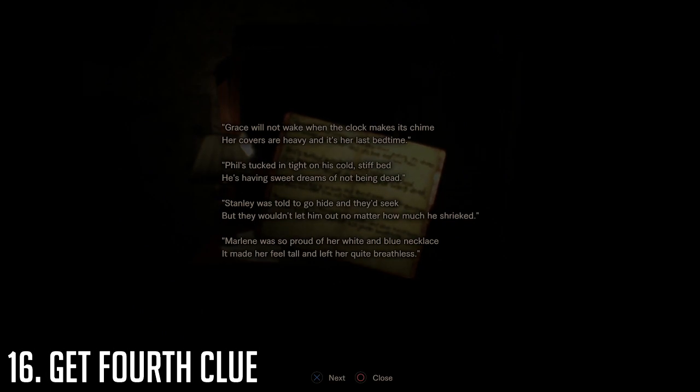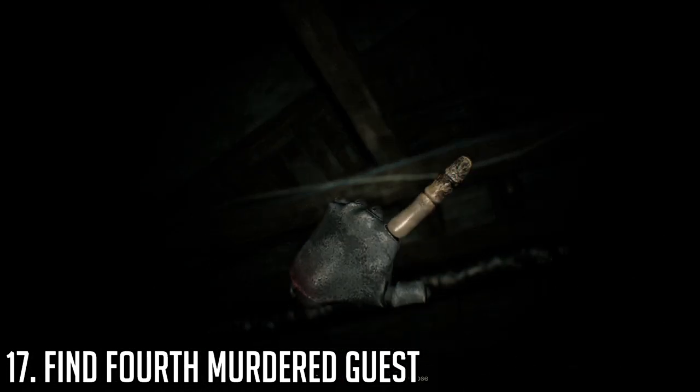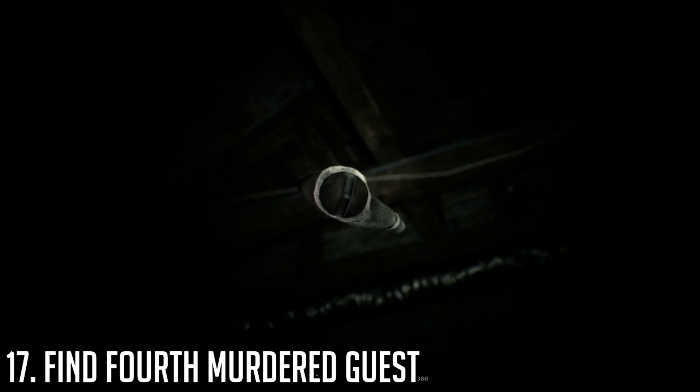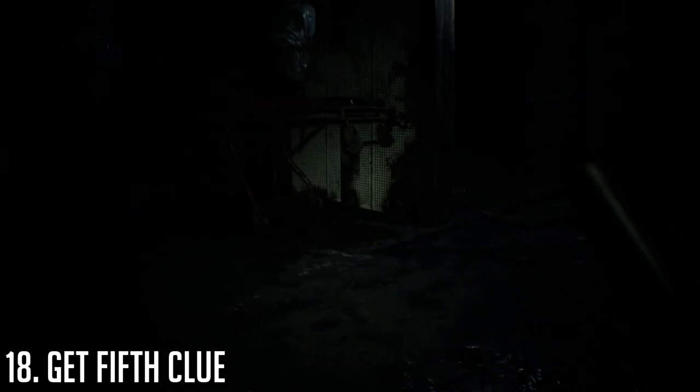Now check your notebook for the fourth clue: 'Marlene was so proud of her white and blue necklace. It made her feel tall and left her quite breathless.' Head back up into the attic room with the ladder, stand next to the bed, look up, and point to Marlene's fatal necklace.